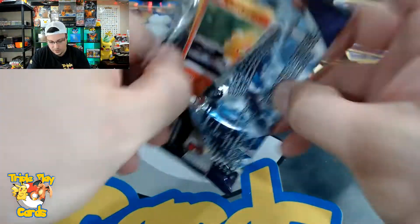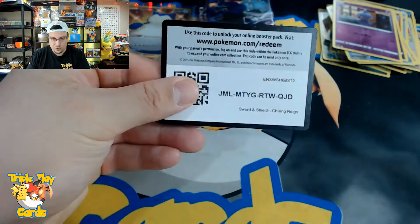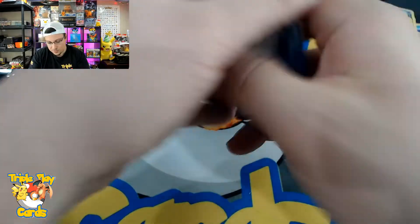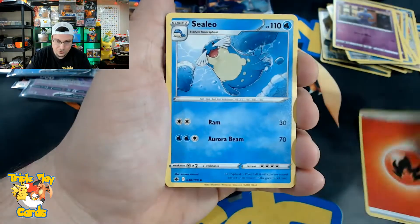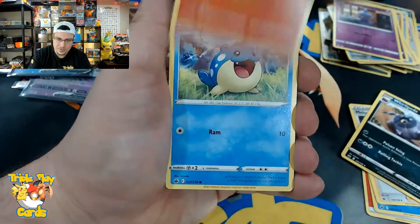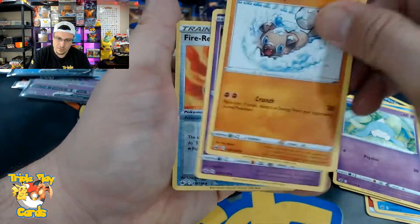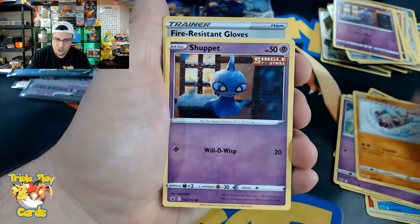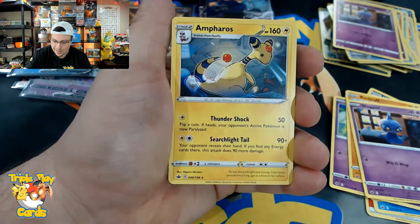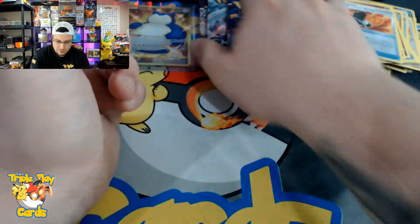Looks like we'll have to continue the hunt for that Moltres alternate art and the Zapdos — ultimately the Moltres. Sealeo, Melanie, Whirlipede, Castform, Spheal, Hattena, Rockruff, Shuppet, Fire Resistant Gloves reverse, and Ampharos non-holo rare. Three more packs.